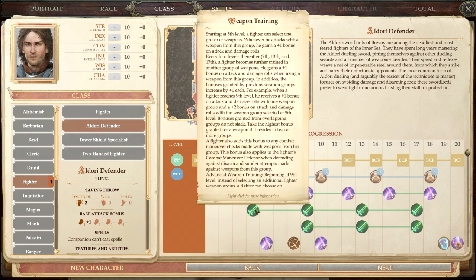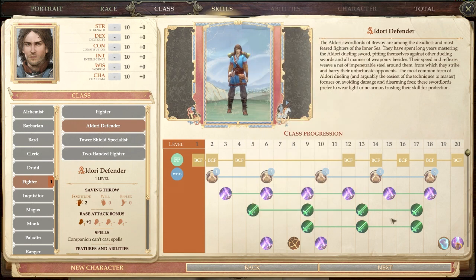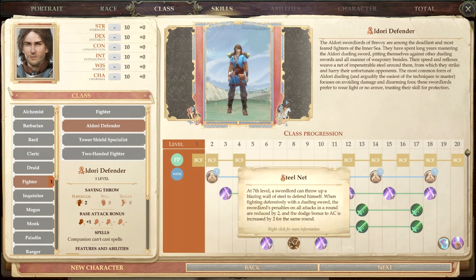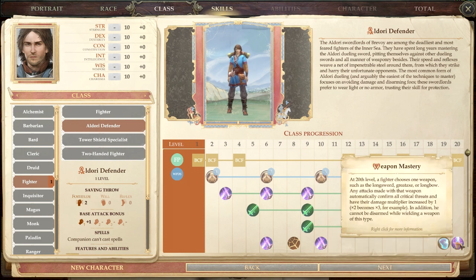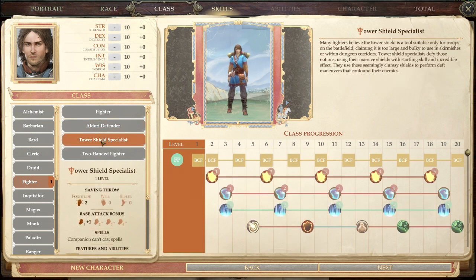The Aldori Fighter still gets the same Weapon Training as the standard fighter and a second weapon group. They also get Disarming Strike at fifth level, Steel Net at around tenth level, and Counter Attack. At 19th level they get Armor Mastery, which gives damage reduction 5 against all damage, plus Weapon Mastery.